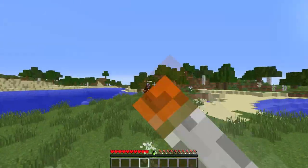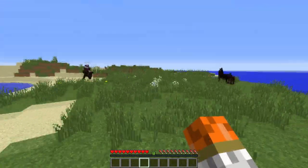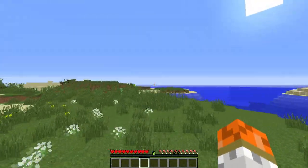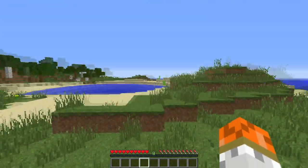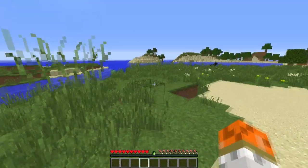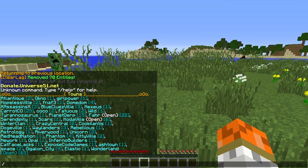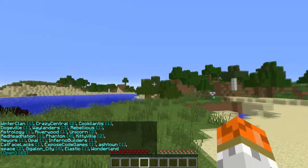On our server we have one free town to join. We have slash T join Wonderland with spaces in between everything. On whatever server you guys are playing on, they might have some free towns, they might not. You could always ask around. You could also go to the Towny list and it will show you which ones are open. You type slash T space list, and it shows you right here — Codaville is open, FAR is open — and it shows all the towns as well.